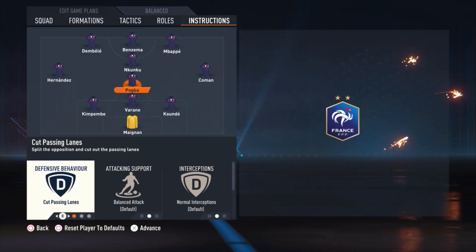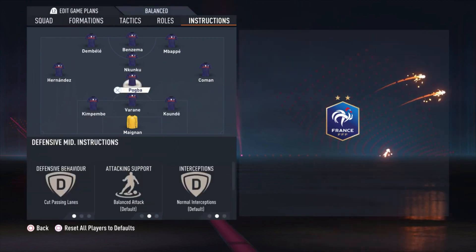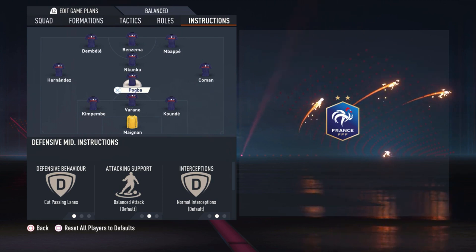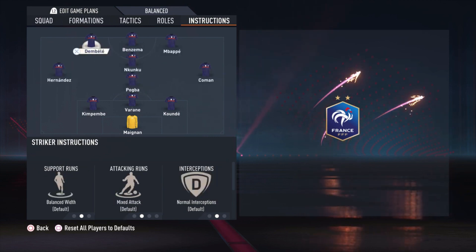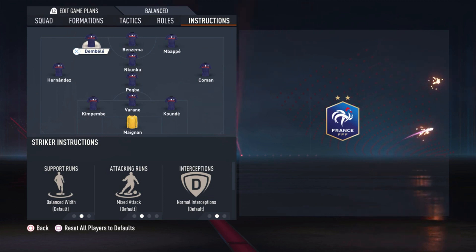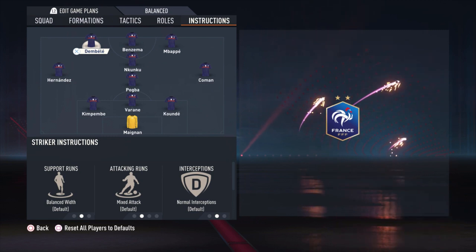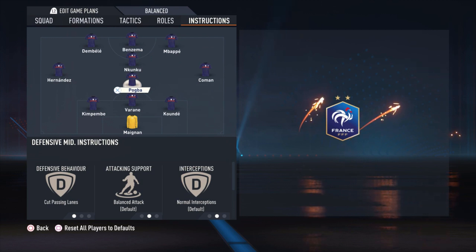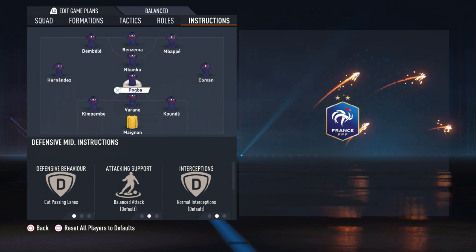Now the instructions. All the center backs are just default. Pogba: cut passing lanes, balanced attack, and cover center. Why balanced attack and not stay back while attacking? It's because of the pressure — if you have Pogba on stay back, he will really stay back. But with balanced, he will go forward a bit, and then you have eight players pressing really hard on your opponent. It is so hard for your opponent to play around this pressure from these fast players, so Pogba on balanced helps more with pressing than on stay back while attacking.